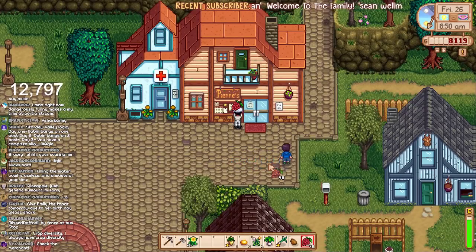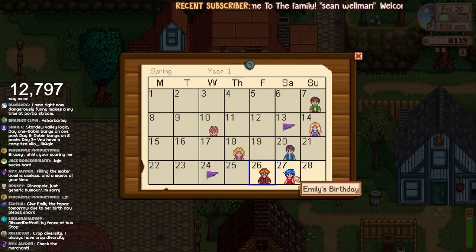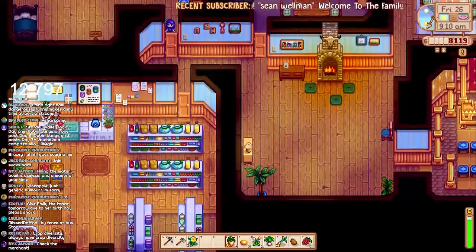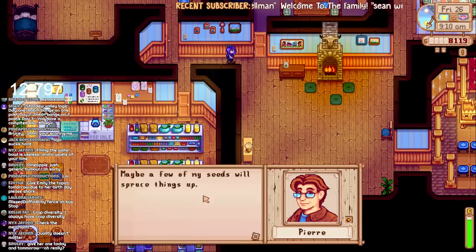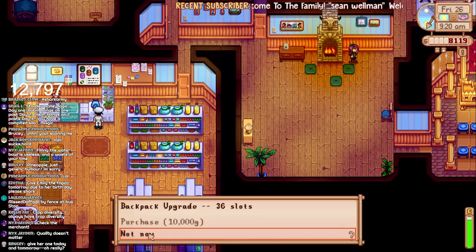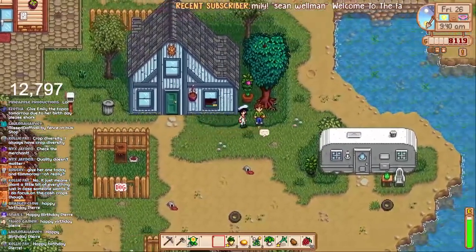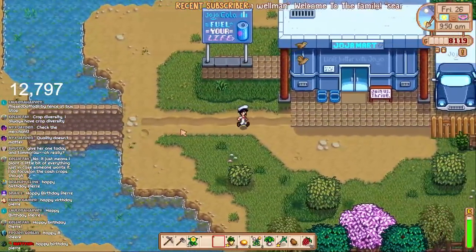Shane's here — don't you have work to do? I'll get you a salmonberry. Let's go to Pierre first — it's his birthday, it's a special day for him. Give Emily the topaz tomorrow since it's her birthday — we can give her one today and one tomorrow. Birthday gifts don't count towards the two-a-week thing. Let's go and give Pierre his gold parsnip first — everyone say happy birthday Pierre! A birthday gift — that's very kind of you, I love it. We've just got up to four hearts with him.